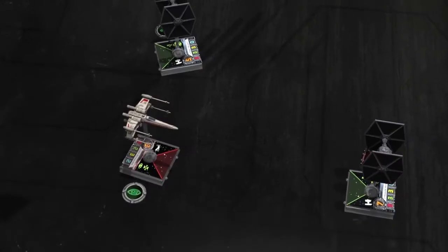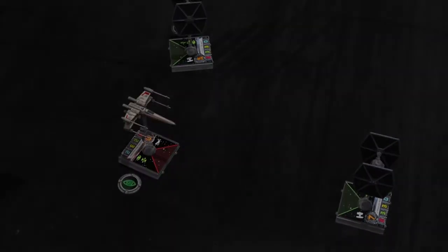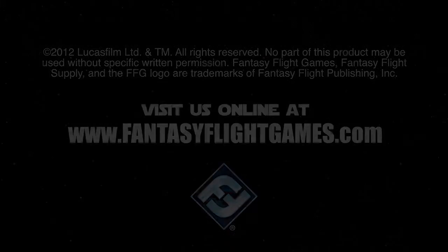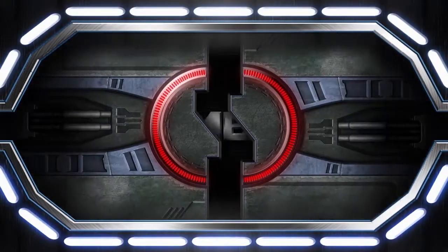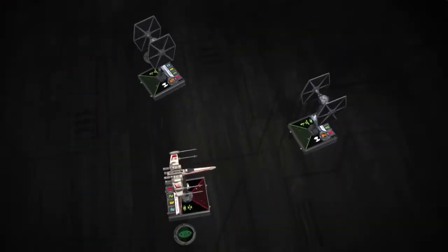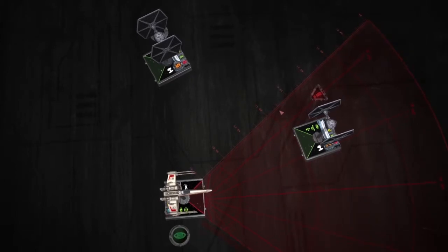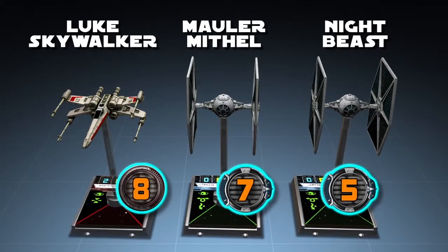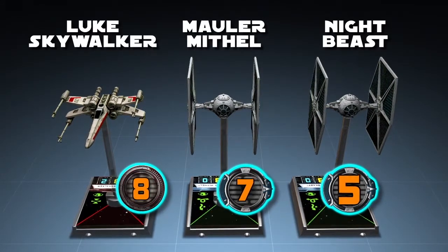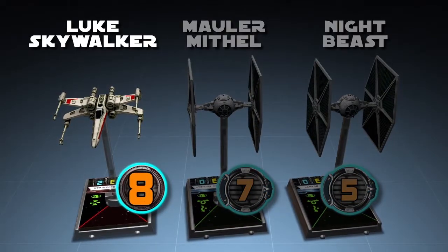After players have activated all of their ships, play proceeds to the Combat Phase. During the combat phase, each ship may perform an attack against one enemy ship within its firing arc and range. Turn order during combat is once again dictated by pilot skill, but now proceeds from highest to lowest. In this example, Luke Skywalker has the highest pilot skill, so he attacks first.